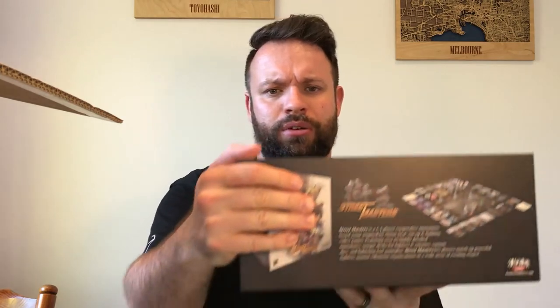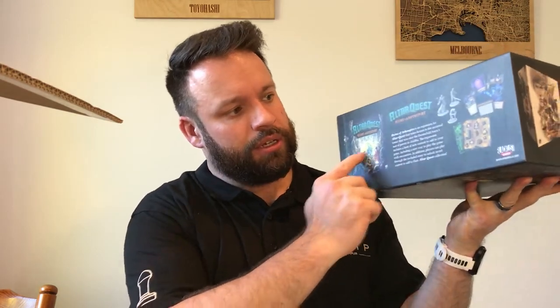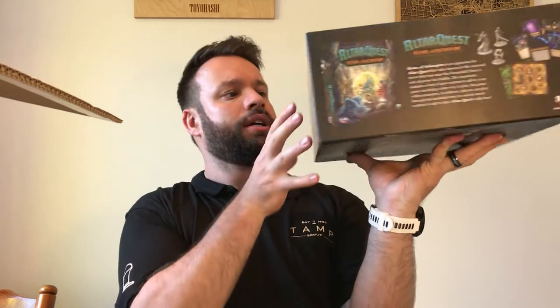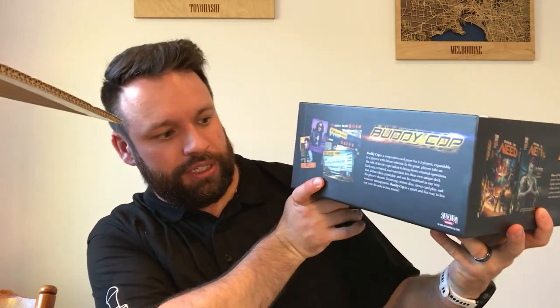I don't know whether many companies do this, but Renegade seem to cross-promote their own games on their boxes and inside their boxes. Ruins of Arkenspire on one side, Hour of Need - which I've also backed, which is slightly more abstract and superhero-y - Buddy Cop, which I think is just a card game based in the universe of Brook City, and then Streetmasters.